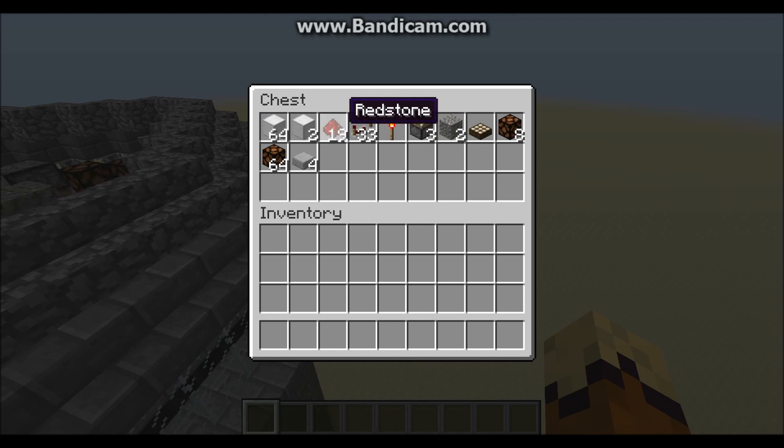Aside from that, you're going to need 19 pieces of redstone dust, 33 redstone repeaters, 1 redstone torch, 3 sticky pistons, 2 pieces of gravel, 1 daylight sensor, and 72 redstone lamps - which is quite a lot.